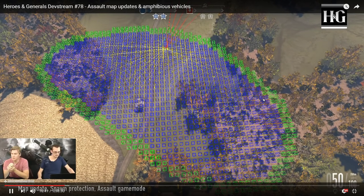The blue area is the spawn protection zone, and they're also vastly increasing the spawn protection area to prevent spawn camping. That's nice.